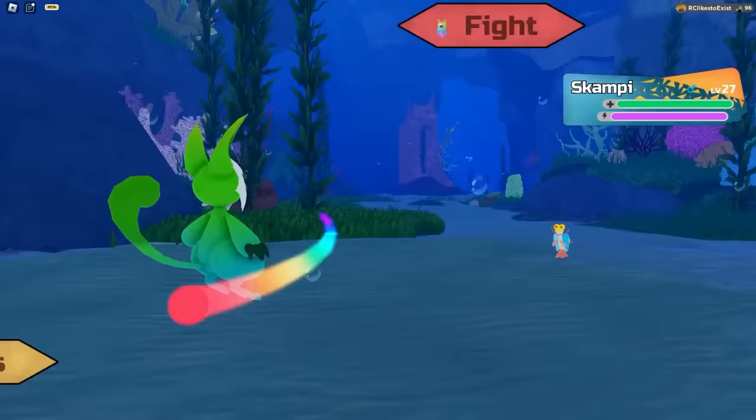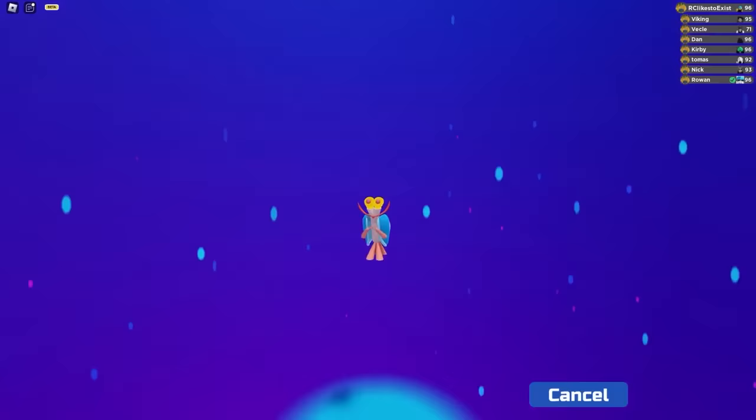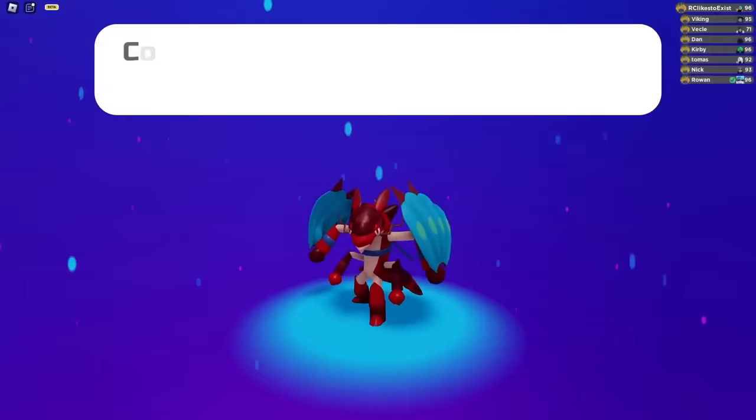In order to get Scampi, just go into the Aranata Trench and run around — eventually a Scampi will appear. Scampi actually has two evolutions: Pronsu and Shipasti. In order to evolve Scampi to Pronsu, you need to get it to level 30 and the Scampi has to be female. In order to evolve Scampi to Shipasti, you need to get it to level 35 and the Scampi has to be male.